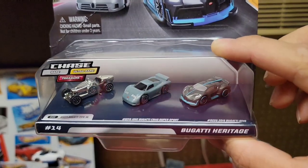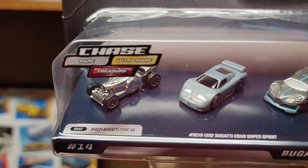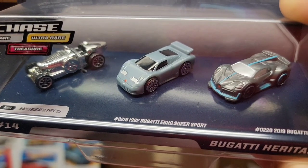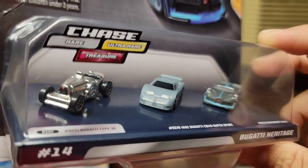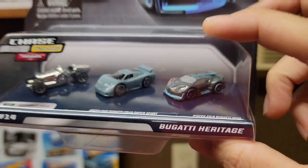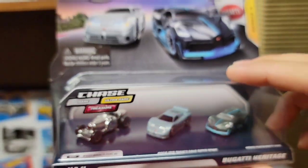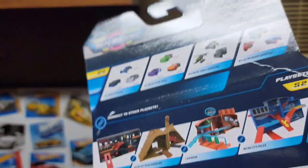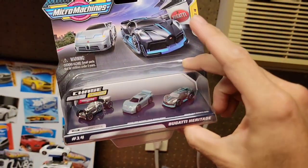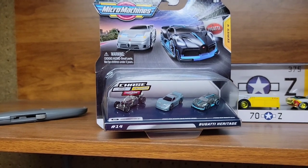Found the first chase Bugatti Heritage Series out of the Micro Machines - super stoked. They actually have the license for this. You got the Bugatti Type 35 in chrome, the Bugatti EB110 Super Sport - which Hot Wheels released in blue - and then the Bugatti Divo in that light gray and baby blue that we saw Matchbox release. I wonder what the ultra rare will look like. Good to see the licensing back for cars like this.